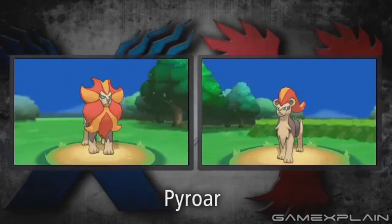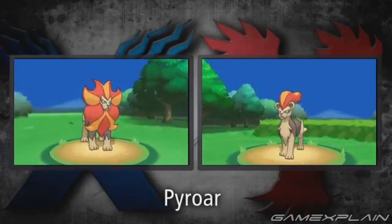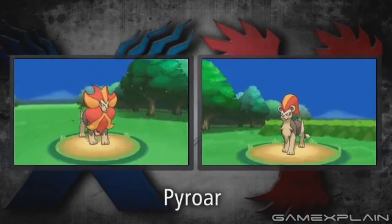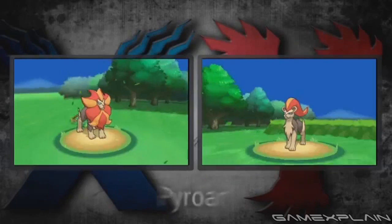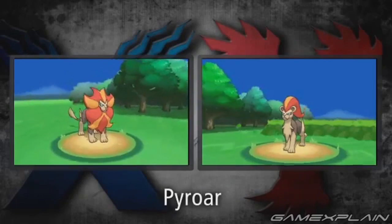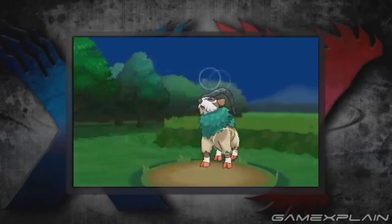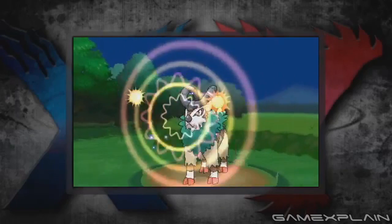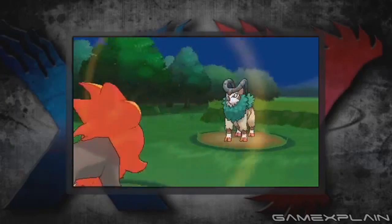Moving on, Pyroar — the evolution of Litleo — also has different male and female forms, though this doesn't seem to affect anything other than their appearance, which is based on the gender differences of real lions. Like Litleo, Pyroar is a Fire-slash-Normal type and has the ability Rivalry or Unnerve. Rivalry makes moves slightly more powerful against the same gender but slightly less powerful against the opposite gender, whereas Unnerve may prevent the opponent from eating its held berry. It can also learn Echoed Voice, a move that grows in power each turn it's used — and in double or triple battles, if multiple Pokémon use it, it'll keep growing in power.